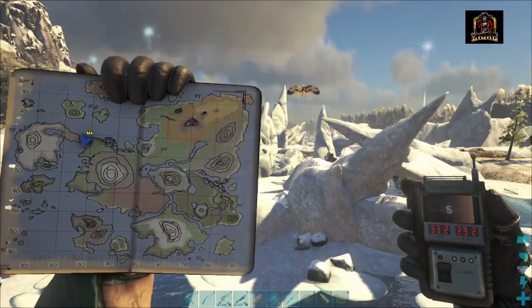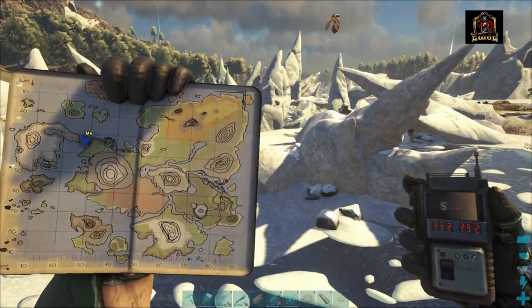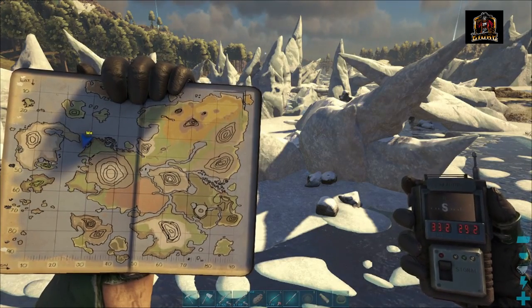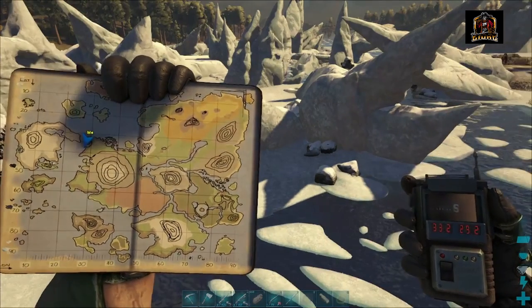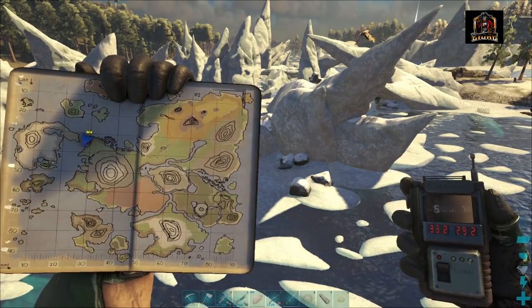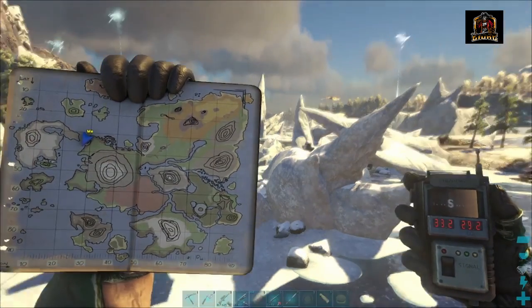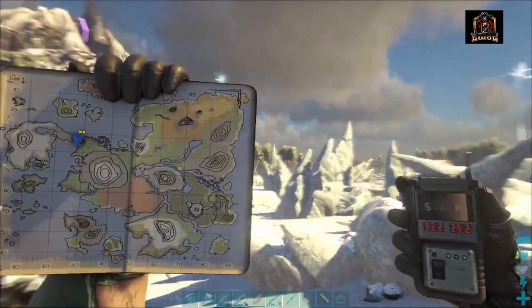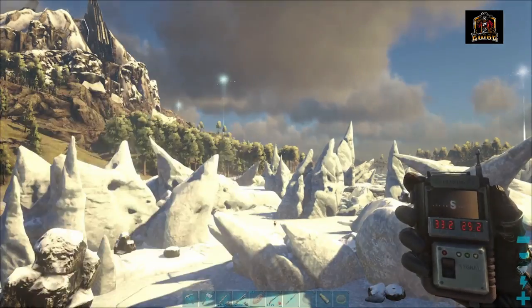Alright, so here we are with your aerial view for the cave. This one, like I said, is a very tricky one because it's very tucked away and hard to find. We're currently sitting at 33.2 by 29.2 on the GPS, and you can see on my map to the left where my icon is for our position. This is your aerial view.